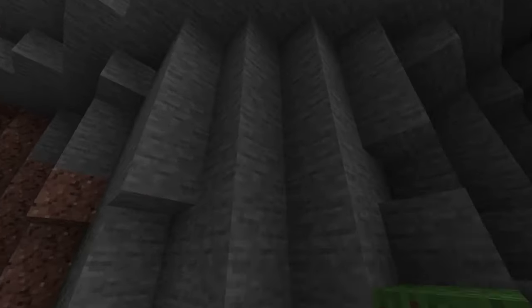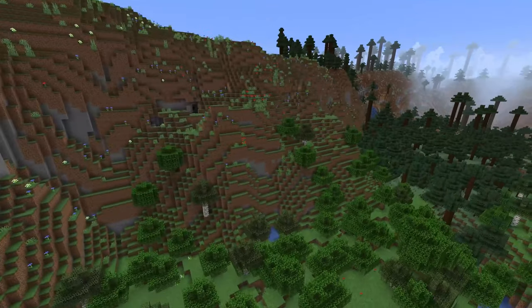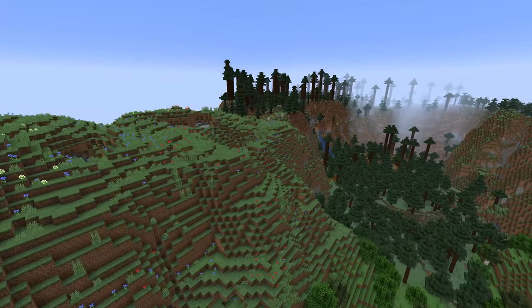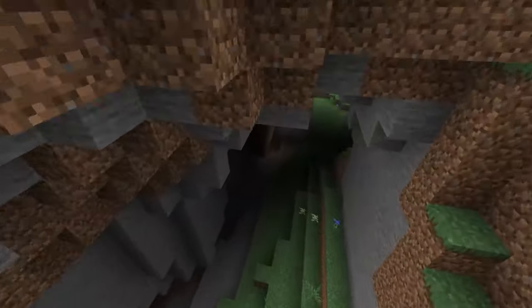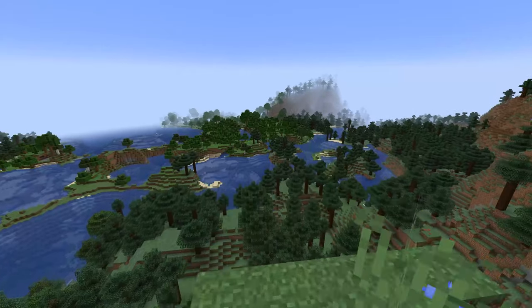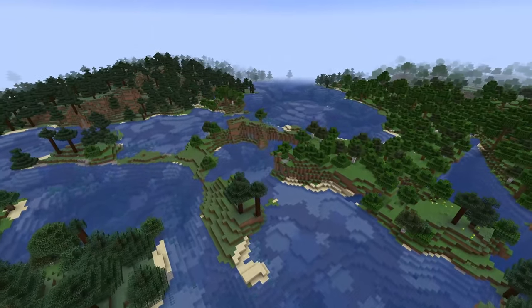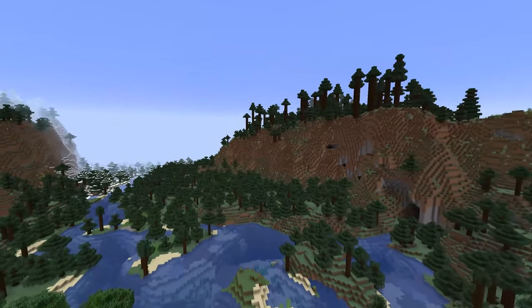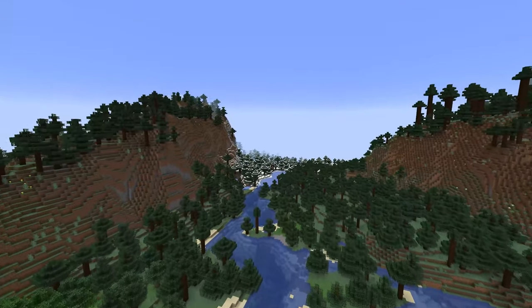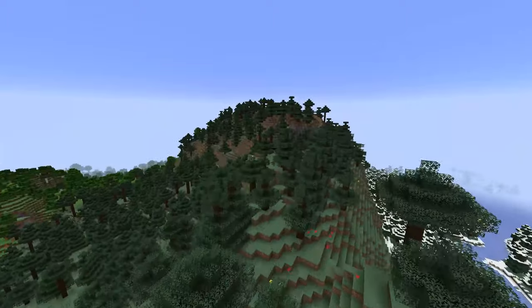Snowcapped Peaks are smooth mountain peaks with ice and snow — a really cool feature. They also hinted at a yeti spawning at the top, but that was more of a joke. Snowy Slopes are super snowy terrain that can hide powdered snow traps, so leather boots or a bucket to pick up the powdered snow will be essential. Stony Peaks are peaks filled with stone and can also contain calcite, making calcite easier to find outside of amethyst geodes.